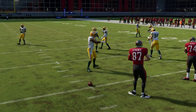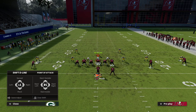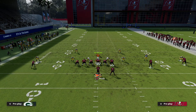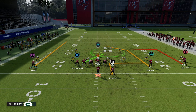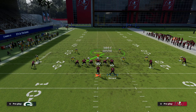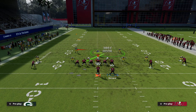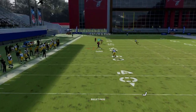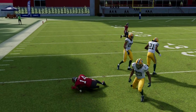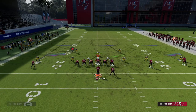When beating zone coverage in Madden, you want high-low combinations. In this play we have a high-low to the right between the running back flat and the circle route, then as the play develops we get a high-low on the left with the streak and the crosser. The crosser also pulls zones back — if you run a five-yard in, the 30-yard cloud sucks in and opens up another attacking window.